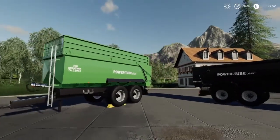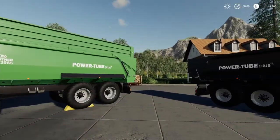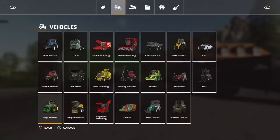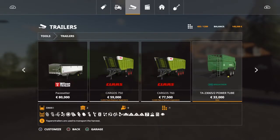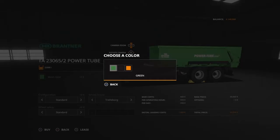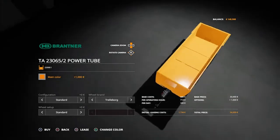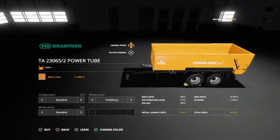Both trailers come in the same sets of colours — you can get black, green, and there is an orange version as well, which we'll have a look at in the shop. And there you go, this is the trailer in the shop. You've got green, black, and orange.